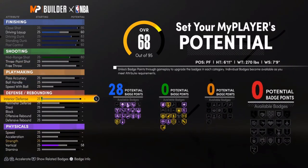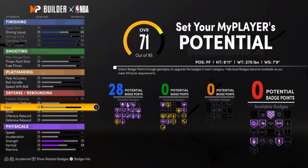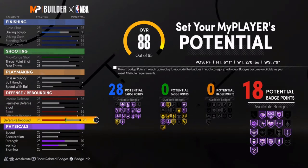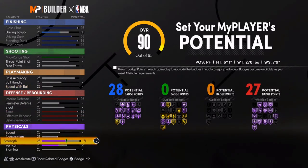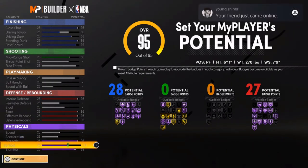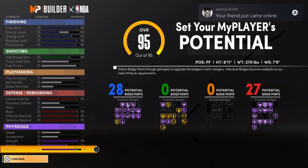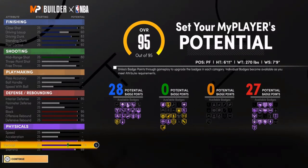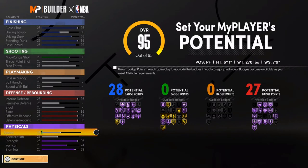Don't worry too much about playmaking. For defense: max block, max offensive rebounds, max defensive rebounds, max back strength, max vertical, max stamina. That gives you an 89 stamina — he's not max weight but he already has 89 stamina, which is cool. Speed I wouldn't really touch because he's still tall.